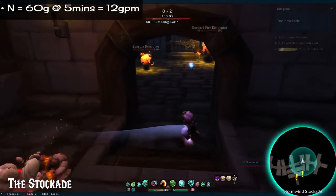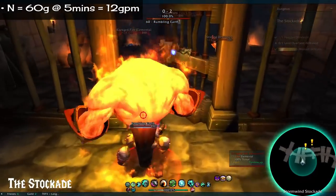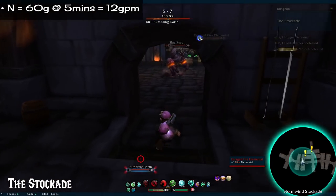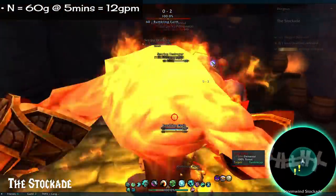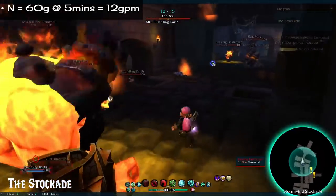Number 19: The Stockade. 60 gold in 5 minutes. Super short and full of mobs. Nothing too exciting about this one except that as dim as it is inside, the updated fire elemental models look really neat and light the place up.